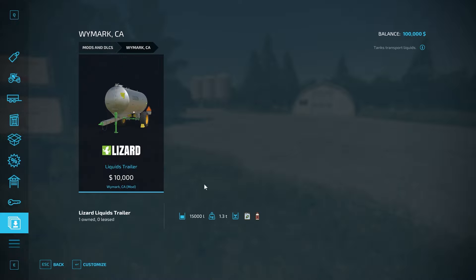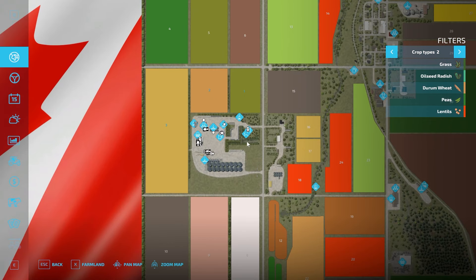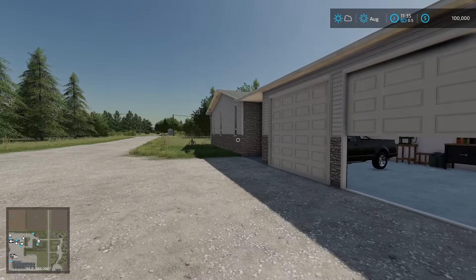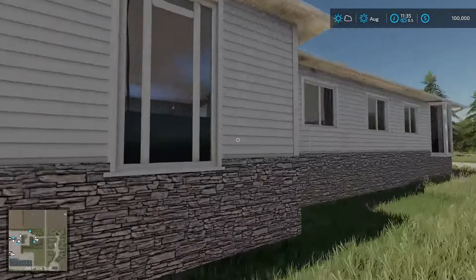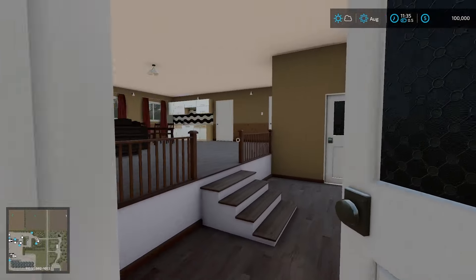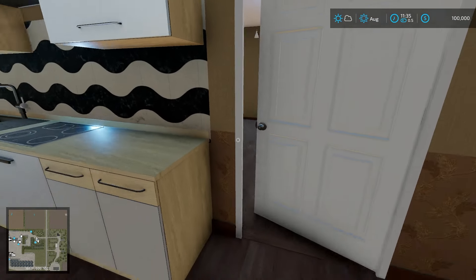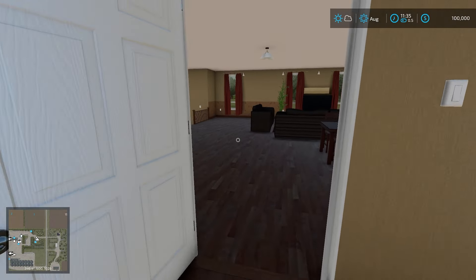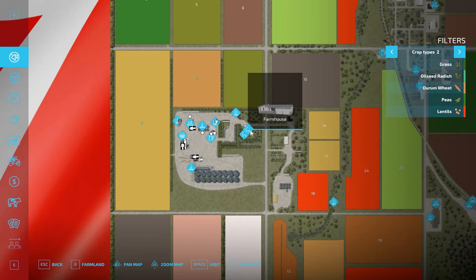The liquids trailer is so you can haul your stuff to your seed production if you'd like. We're at the main farm — our truck is in the garage. I love that you can open the garage and it's a two-car garage at that. There might be a sleep trigger somewhere around here. Oh, we can go inside this house! This is a beautiful house.